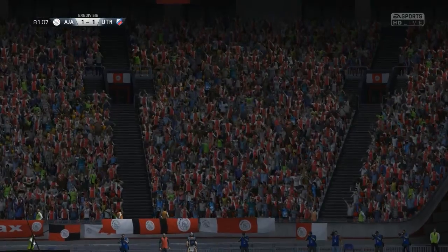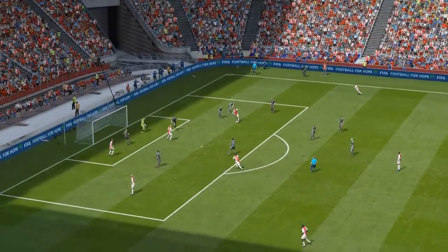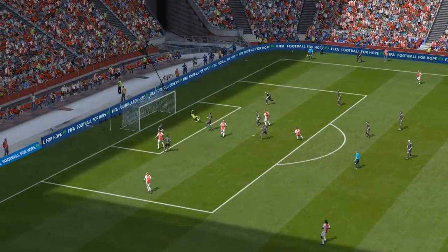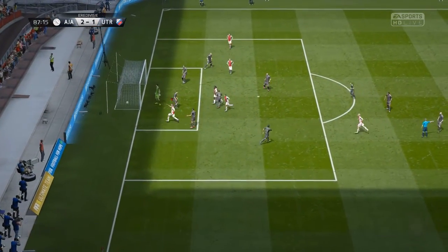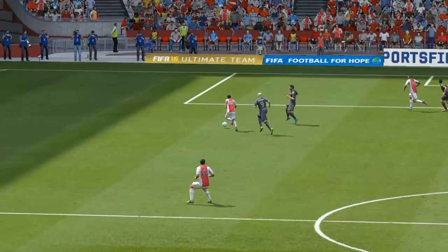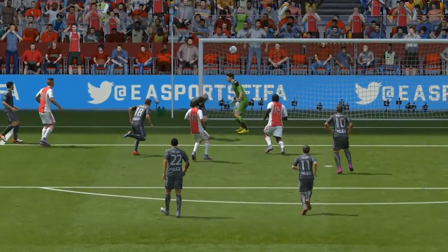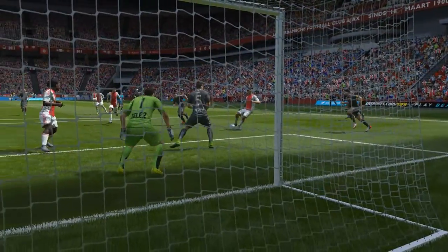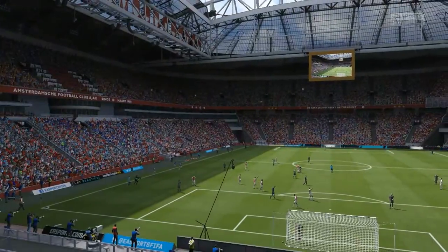We have 10 minutes left to get another goal to make sure we don't drop any points in the title race. A good little run by Aghazi into the box — dodges two players and then gets the shot over the keeper. Good through ball now, Zivkovic — can he find the space? He can, he finds the space to get the ball into the net into the short corner somehow, and he gets us the 2-1. As long as we hold on we should have the win. Utrecht did nothing aside from that one goal. Very lucky deflection off the back of the defender and there we go — we get our 2-1 win.